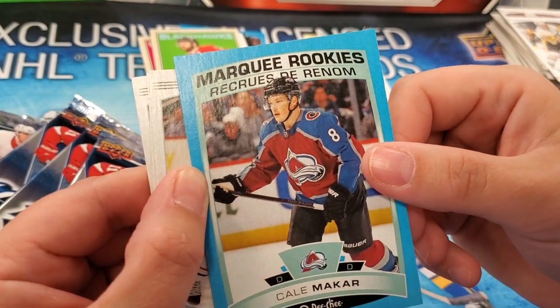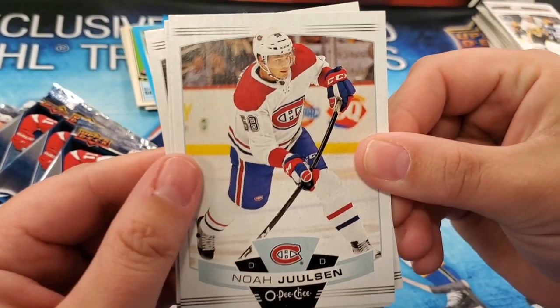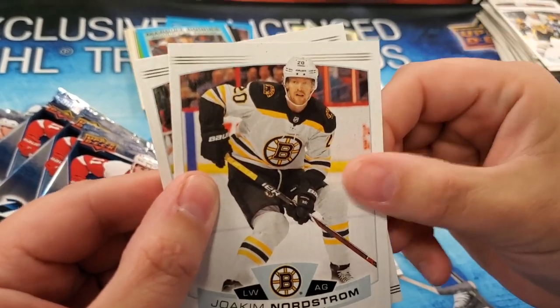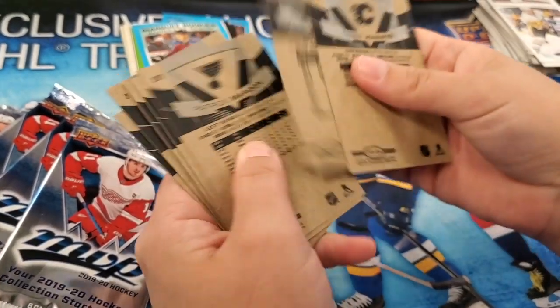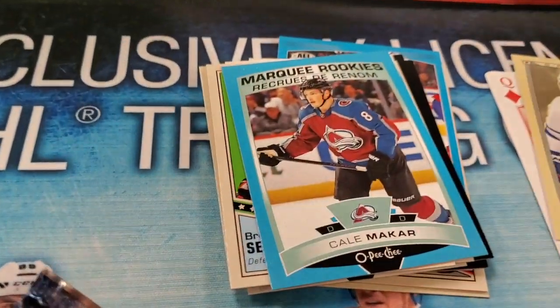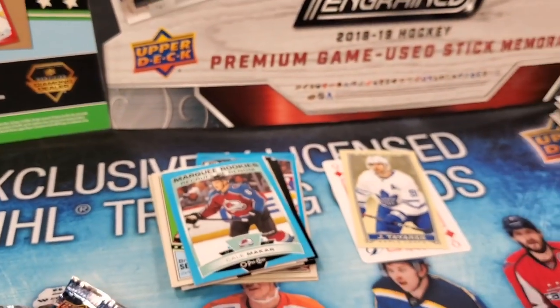I'll just continue with the voiceovers here because I think you're losing your voice. Noah Juulsen, Joachim Nordstrom, and Mika Zibanejad. No blank backs here. Check that out — that Kale Makar, that's pretty dope. Beautiful blue parallel.